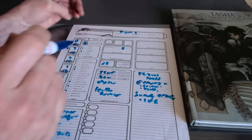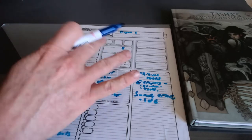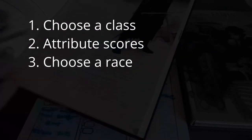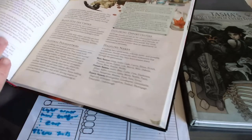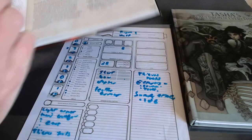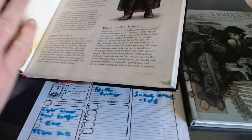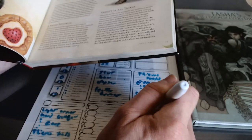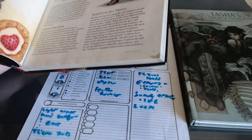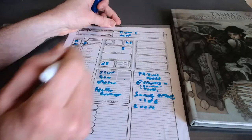Now we've got a dexterity value, so we could address the middle column of the character sheet. The middle column has the really malleable information that varies depending on your race. Show the person the race section — they probably already have an idea of fantasy races. Let's say they choose a halfling, a classic archetype for a rogue. You'd skim through the halfling section. Halfling luck sounds great, so we'll take it. Halflings also have a speed of 25 feet rather than 30 feet.